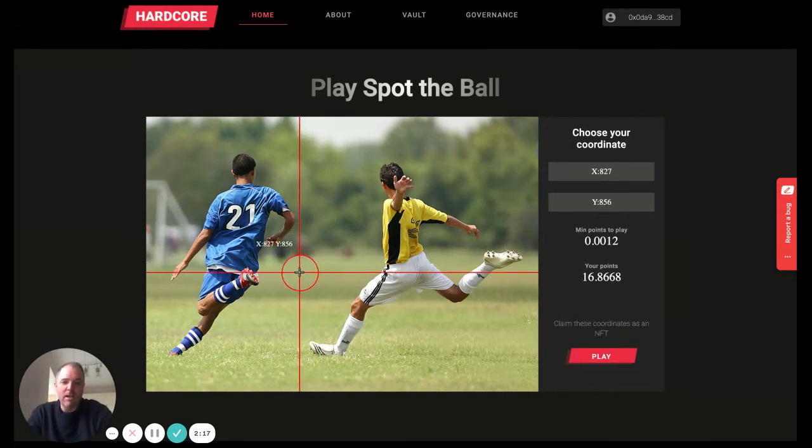So here, say I choose these coordinates here. I have earned enough points through staking, therefore I can play here. And when I click play — you can see it with this video tool — it would open MetaMask and allow me to mint an NFT, which is owned in my wallet and which is my entry to the game.